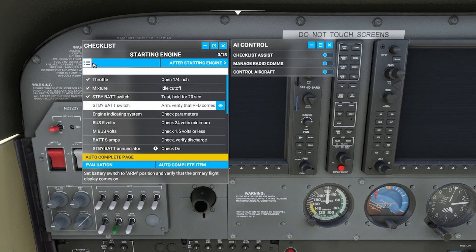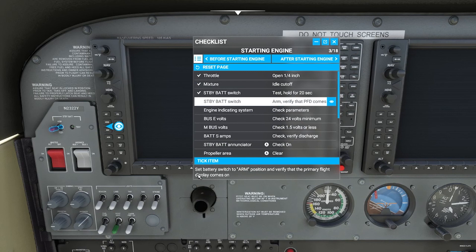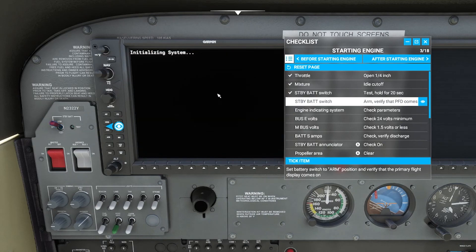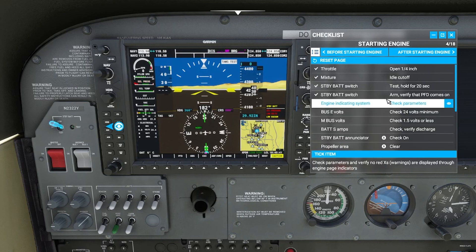So let's go back over to tick item. Tick item is the only option you will have down here, so now you have to manually do it yourself. There still is the eyeball, which helps out — as you can see, the eyeball is pointing right here. And you do still have a bit of an explanation down here: set battery to arm position and verify that the primary flight display comes on. Here's the PFD or primary flight display, here's the battery — click it over to arm, make sure that it comes on. And it will not manually tick it for you; you do have to tick the item yourself.